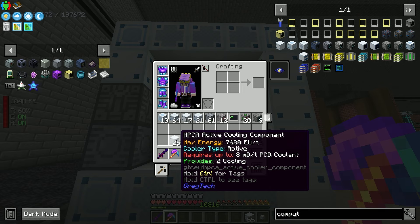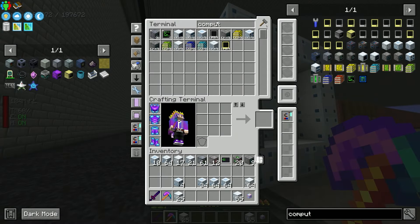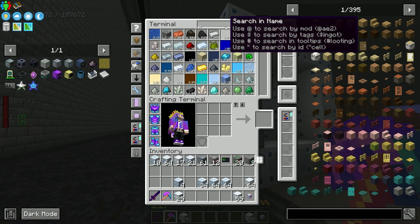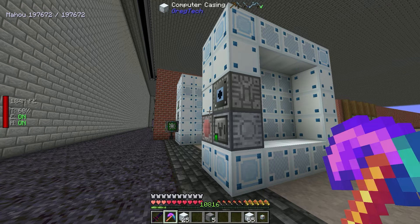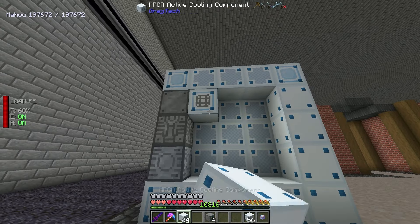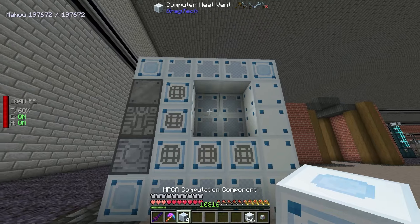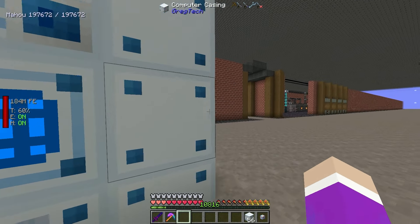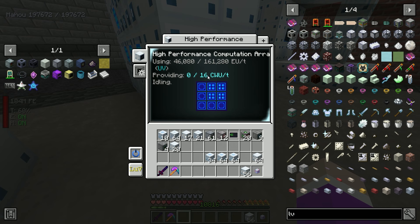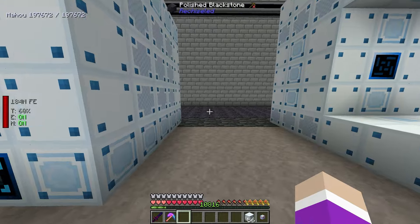We have power, maintenance, and the data output on the side. You can see on the bottom row, underneath the heat vents, it's advanced computer casing - so if you build it inverted it still works. The nine blocks here are how we set up computation power. The HPCA computation component produces 4 CWU per tick and requires 2 cooling.